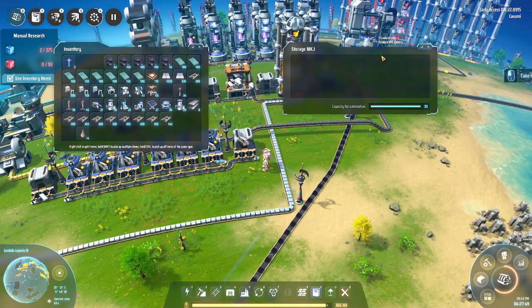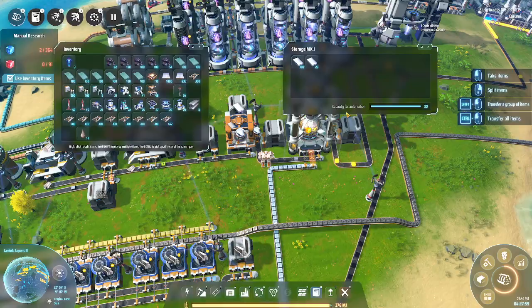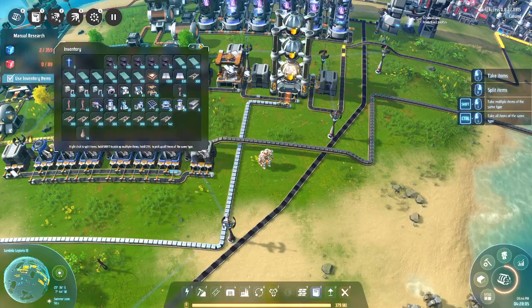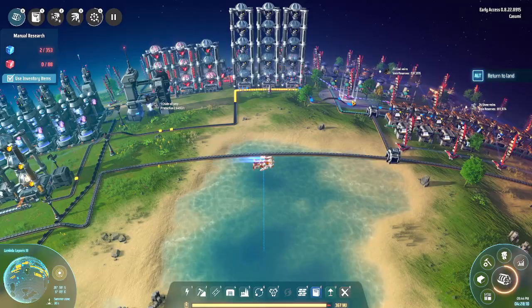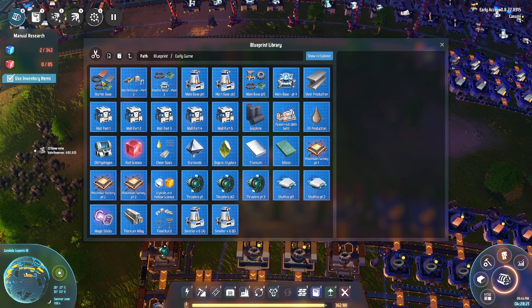We've used up all the titanium that we brought to the planet. That's also why I split these up — I like to control what goes where. We're still producing yellow science and we're going to be running out of that quite soon as well, but for now we're not researching anything that needs yellow science, so we can stack up a little bit on that. This production is not that fast.